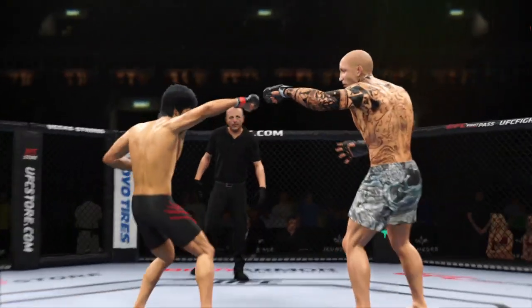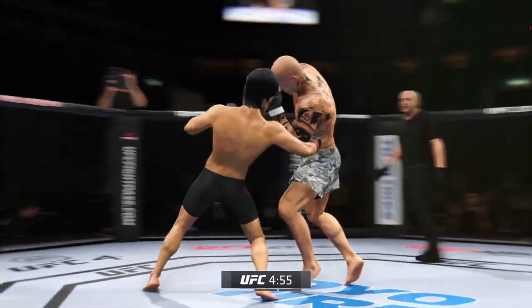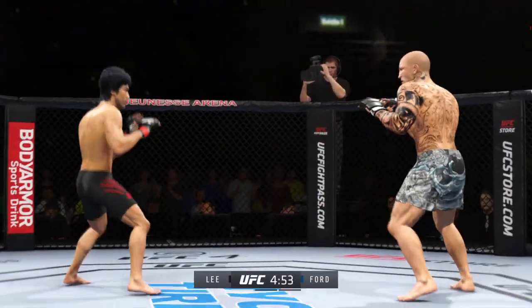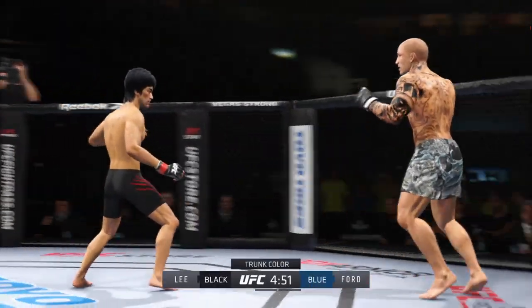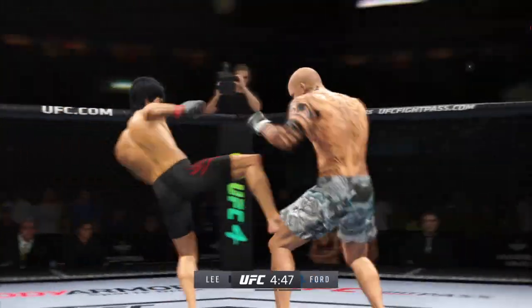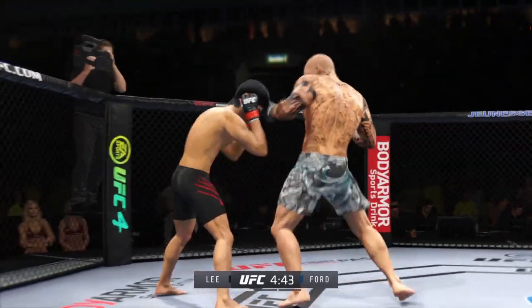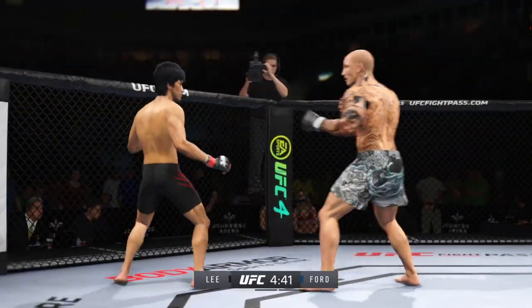All right, let's get this one started. Round one is underway. We've got a striker who is a force to be reckoned with. Tonight he draws a guy who can do a little bit of everything, and that guy is usually the one that will have the advantage. But we know what a high-level striker is, and this guy is as high-level as we've ever seen in the UFC.